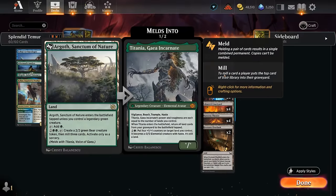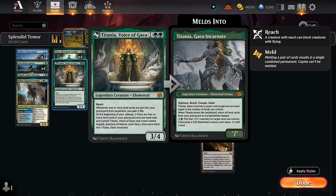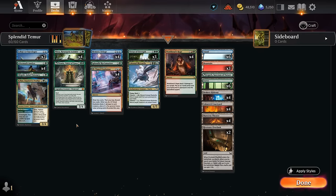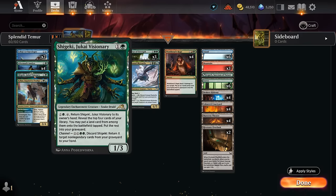I also have a one-off Argoth in the mana base, which can help us meld with Titania for an alternate win condition — that's been pretty fun. Other ways we can fill the graveyard include the Archaeologist, which can mill a few cards and maybe find some key non-creature spells, while also filling the graveyard with additional lands we can later get back. Shigeki can be played early and activated to help ramp and put more cards in the graveyard. In the late game, once we have a lot of mana, we can channel it to get back multiple non-legendary cards from the graveyard — including a World Soul's Rage used early — and it also helps set up one of our infinite combos.